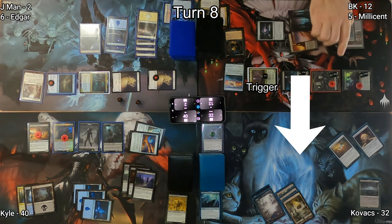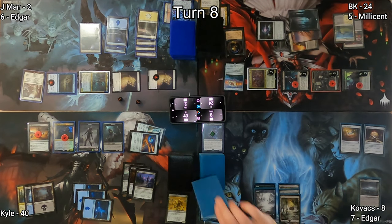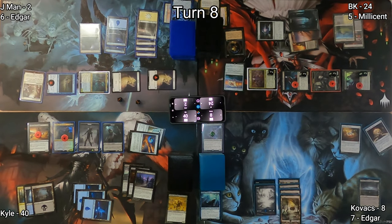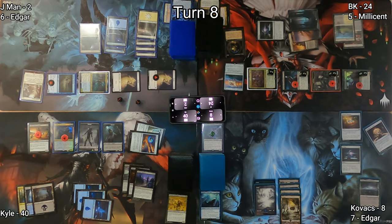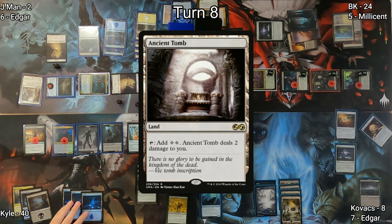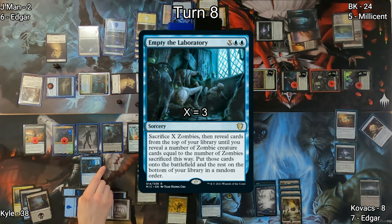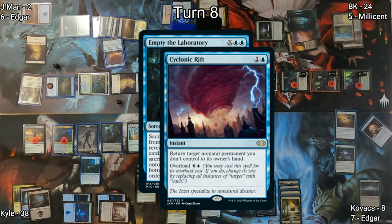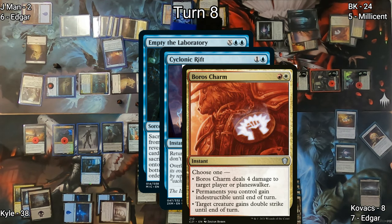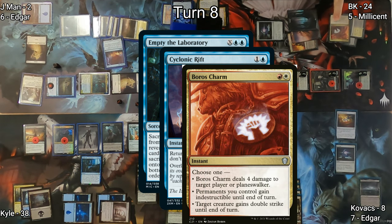I play a Swamp and Vanquisher's Banner naming Vampire, sniffing out a possible Cyclonic Rift from J-Man. I decide to attack Kovacs hoping he doesn't cast it — Kovacs takes the damage, dropping to 8. On Kovacs's turn he plays a Swamp and casts Sol Ring, but it isn't much action. On Kyle's turn he plays Ancient Tomb, takes two damage, and casts Empty the Laboratory where X equals three. J-Man sees an opportunity and casts Cyclonic Rift on overload hoping to bounce everything, but I respond with Boros Charm dealing four damage to J-Man.